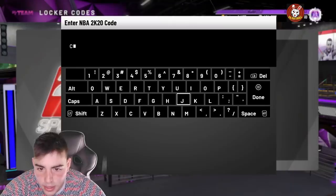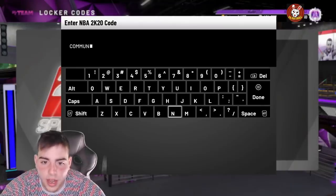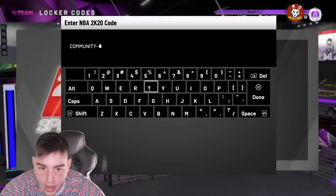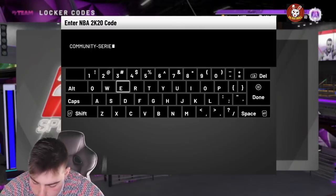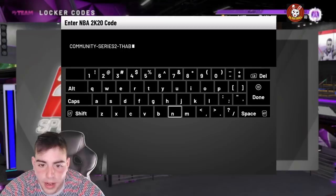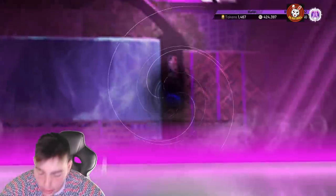The code is COMMUNITY-SERIES-TWO — I like to do it in all caps. I don't know where this came from because I did not see this on MyTeam's page. So wherever this came from I have no idea — I don't know if it's a secret code, I don't know if 2KG posted it. But it's a free pack, and then we're gonna go over the old ones that are still available if you guys did not do it.